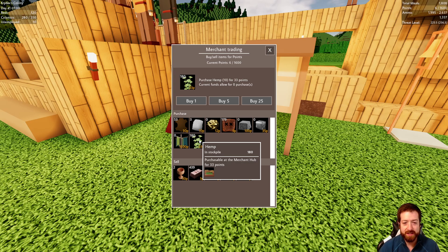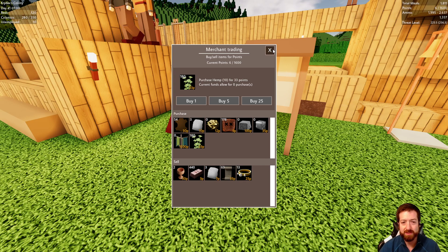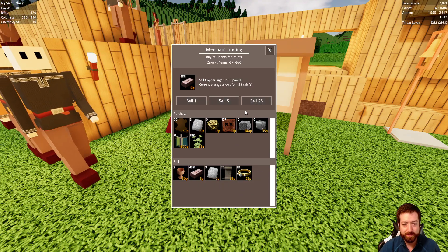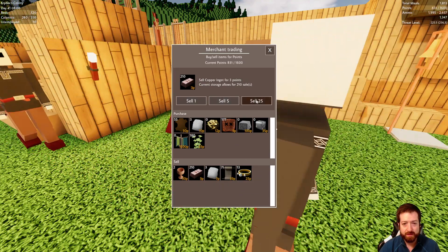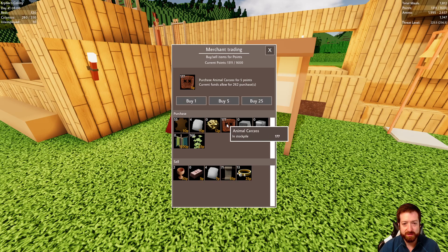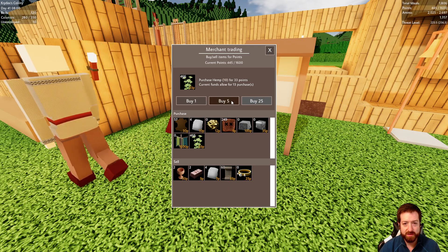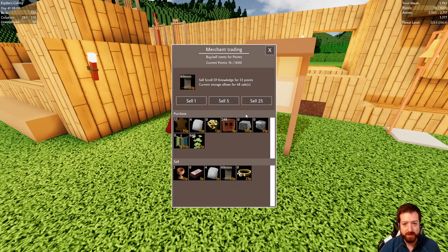You can buy 10 hemp for 33 points, so it's fairly cheap to buy. Let's just buy some more here. I'll also buy some animal carcasses. Sell some scrolls of knowledge, buy some more hemp. That should last me a little bit.